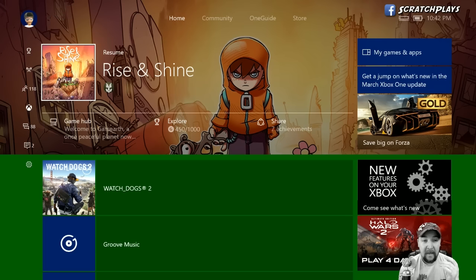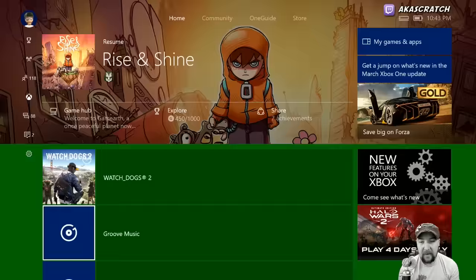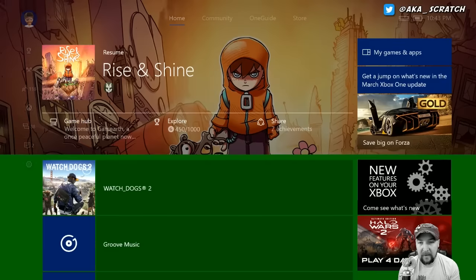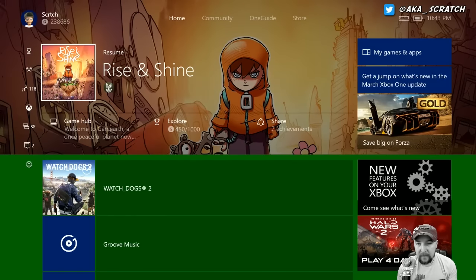The obvious difference right off the bat is the complete redesign of the sizes of the tiles. You can see all of our previous stuff and my pins are still down here, even though I need to update them. I'm playing Rise and Shine, and because I have my background set to a solid color, you can see right across the top that it's using the game art as the hero. That'll change when we jump over to Watch Dogs 2 in just a second.